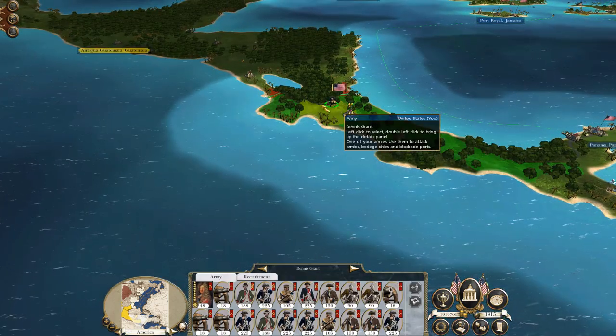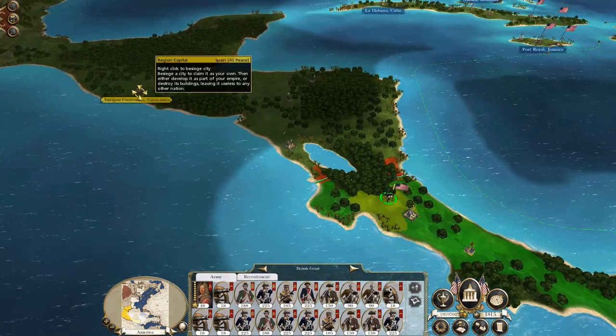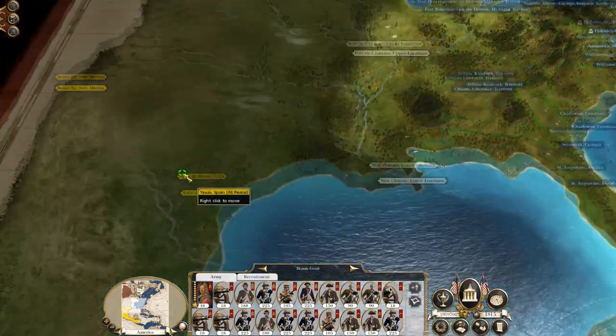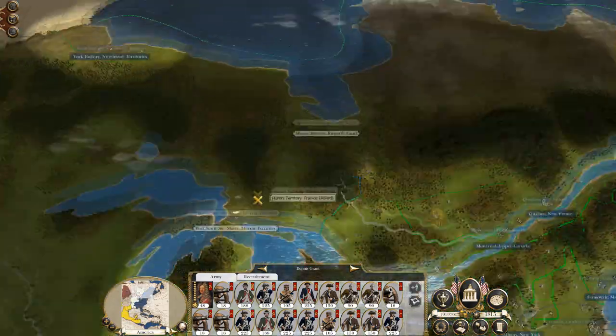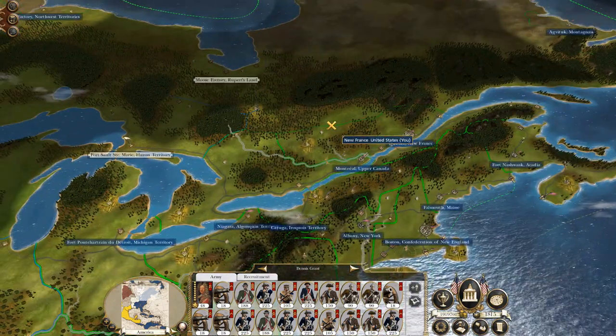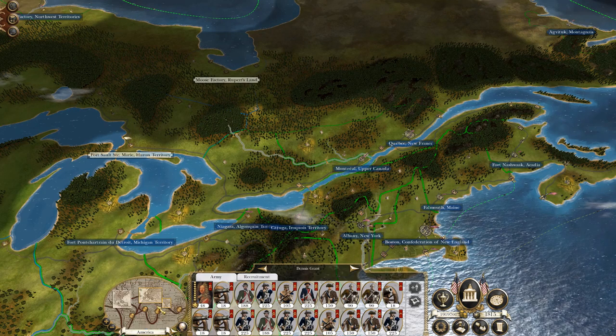I do have this army sat here on the border, so as soon as Spain declares war on me they'll just push right up - take Antigua, take New Mexico, take these two territories, and then I'll have conquered pretty much all territories except those that belong to France.